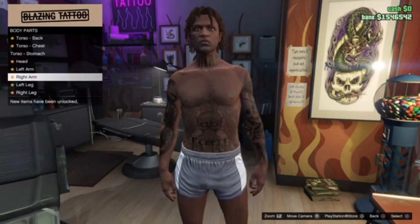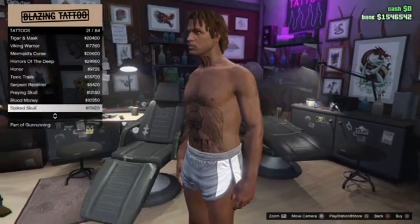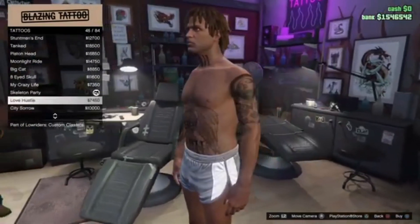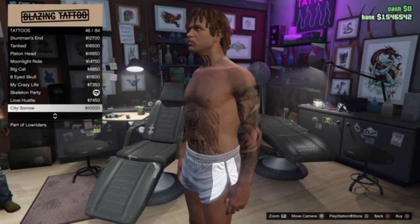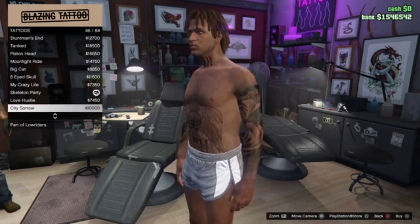So basically we're going to the arms. I went way down here because I'm not going to get the exact same one, so I'm going to get a skeleton tattoo down this one. But you can really add any one you want as long as it covers from shoulder to wrist basically.